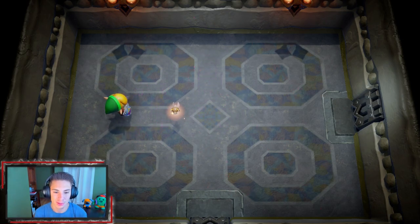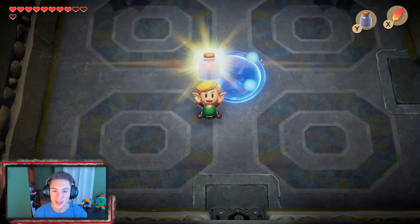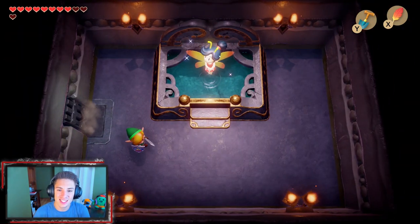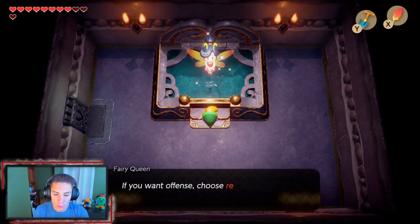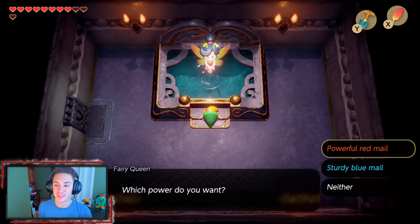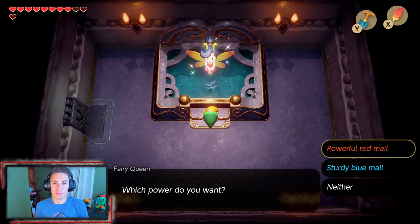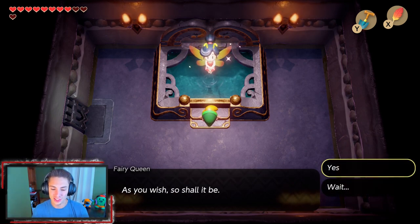Do I capture his fairy? If we capture his fairy, we can double up with the bottles. Yes — now we have two fairies in a bottle and we are stacking up, so it's going to be tough for us to die. Let's switch back to the shovel. Now we can make our way to the end of this dungeon. We got this fairy fountain right here. 'Welcome, Link. I admire you for coming this far. I will give you the power of color. If you want offense, choose red. If you want defense, choose blue.' So we are actually obtaining another tunic — Link's outfit.